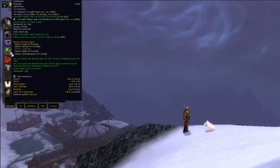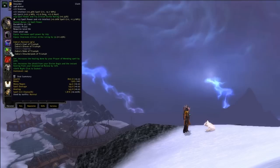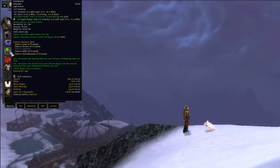For your shoulder enchant, Greater Inscription of the Storm — which adds 24 Spell Power and 15 Critical Strike Rating — available at the Sons of Hodir Quartermaster at Exalted reputation, would be your number one choice. Alternatively, Greater Inscription of the Crag from the same place and rep.